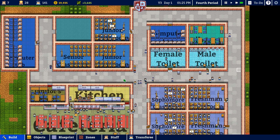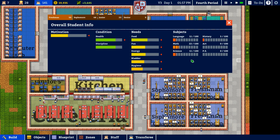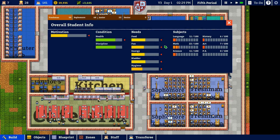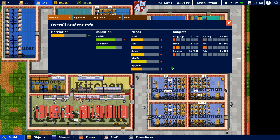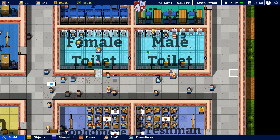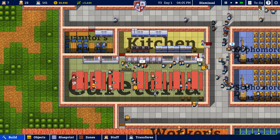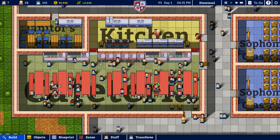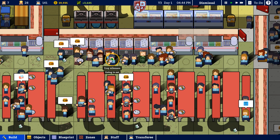Let's see what we can do to improve our students' lives and help them learn faster. In the student tab, freshmen are learning but it's still the first day so their subject knowledge is still pretty poor. Their needs aren't really being met that well either — hygiene in particular is lacking. Bladder is okay, we have restrooms for them. The food need is over here, and we can see people are in there eating. Students are resting, eating, getting food, washing hands.